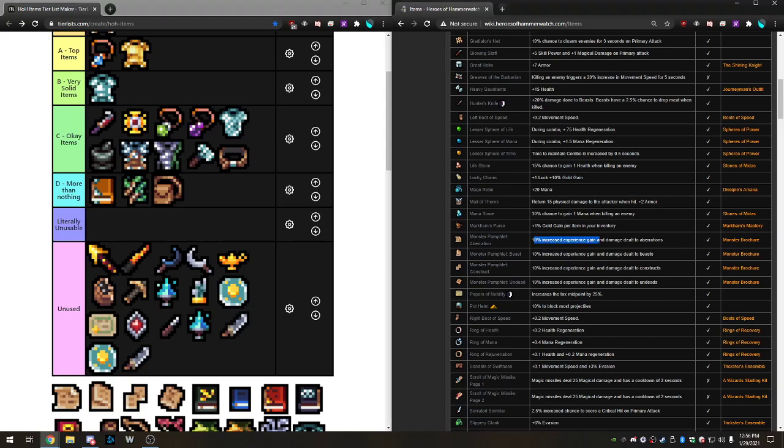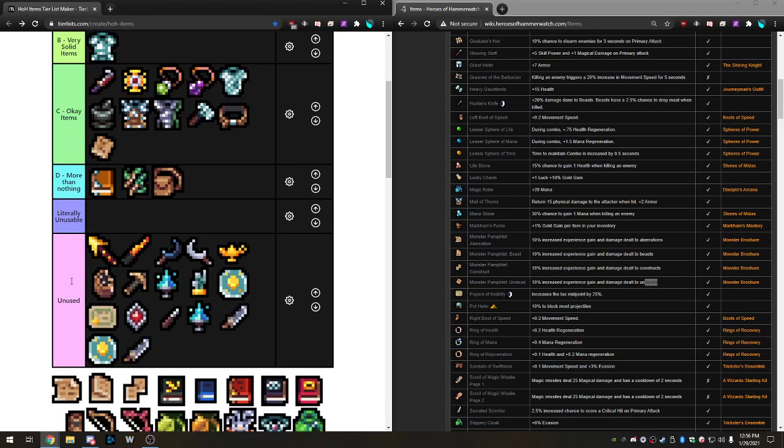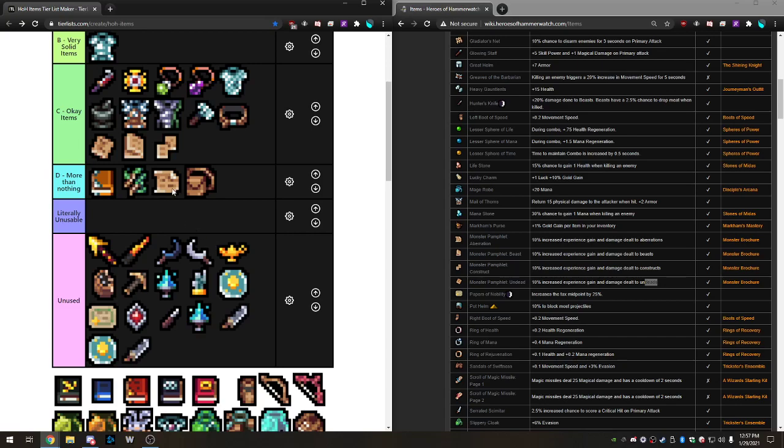Now we have all the pamphlets — each increases experience gain and damage dealt to a specific enemy type: aberrations, beasts, constructs, and undead. Undead is the best, followed by beast, then aberrations. Constructs are probably the weakest since they're not nearly as prevalent, especially in the tower. They're all more than nothing. The set bonus gives you 5% damage, so it does technically give you some stats — you deal a little more damage to a couple of unit types and get more XP. But barely anything.